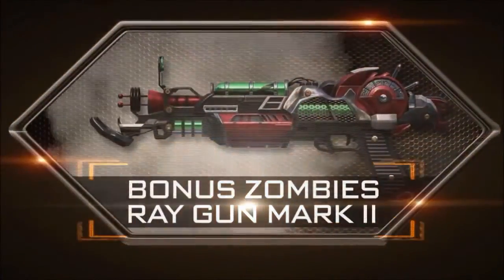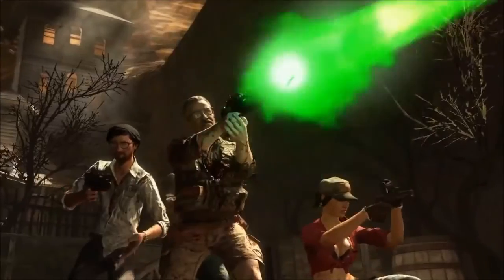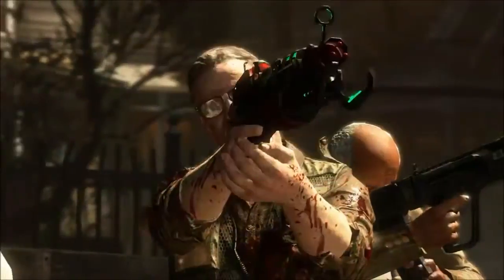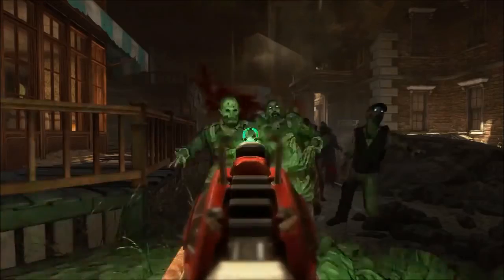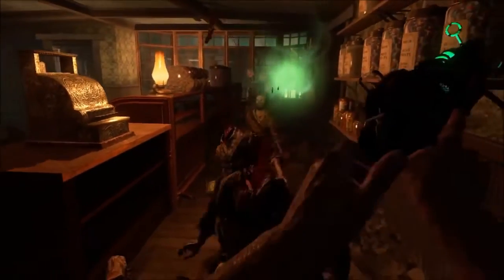Similar to Die Rise — if you guys knife all those little creature guys, the Nova 6 zombie crawler guys, if you knife them all instead of shooting them, you get a free perk. And you can get up to six perks doing it — you can get every perk in the map. So I believe that if you do this six or seven times, and you get all the free perks, that you will get PHD Flopper.